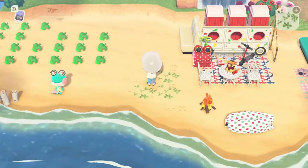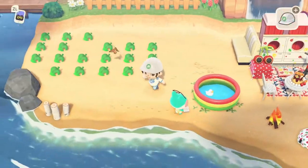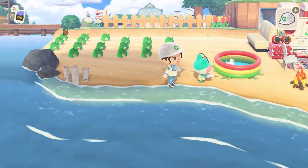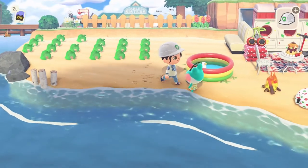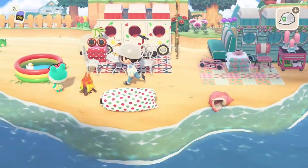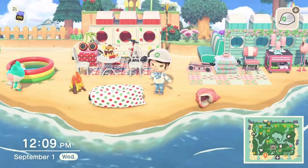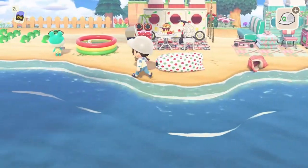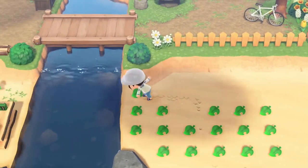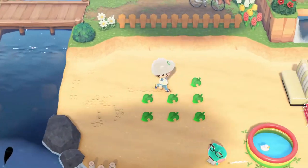I'm adding a little custom clover pattern from the dirt pattern we've been using on the island, then placing down a cute little inflatable kids' pool — it matched the color perfectly. Lily came over to check it out too! It's perfect for a frog villager. That's our third RV done — I think the portable toilets work pretty well; if you move the perspective down it makes more sense.